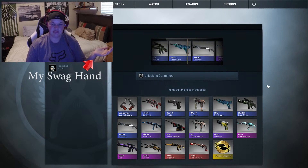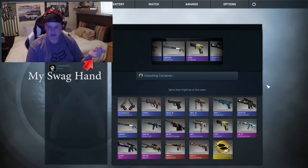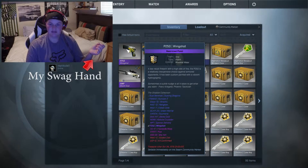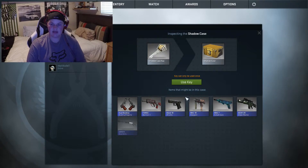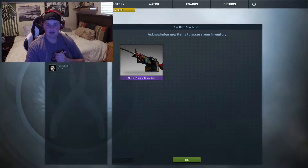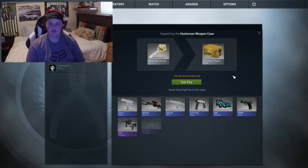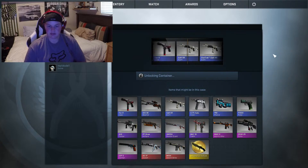Here's some shadow daggers — that'd be pretty legit. Not bad. That looks fresh, minimal wear. Alright, one more shadow case. Come on, give me a knife. Oh, Nebula — something cool. Probably won't use that, I don't like those big heavy guns. That Scar looks pretty cool.